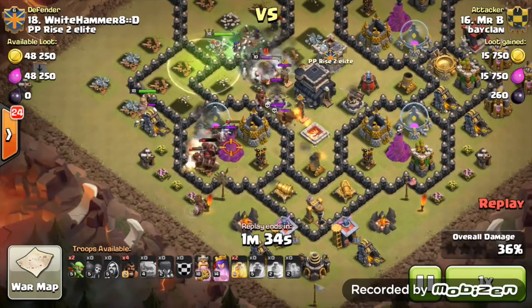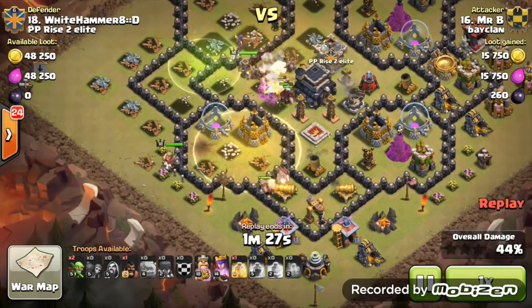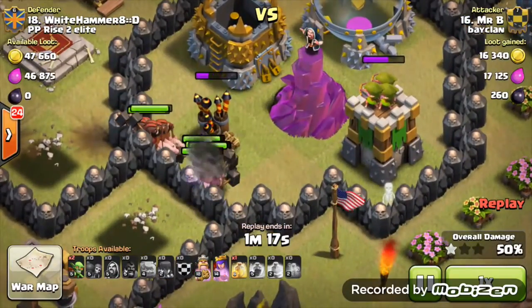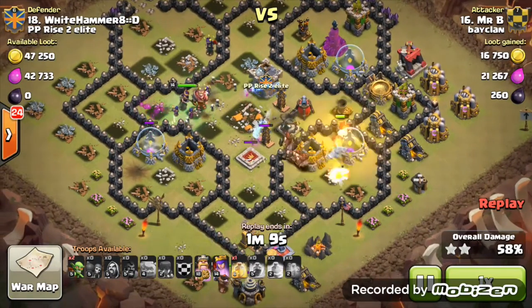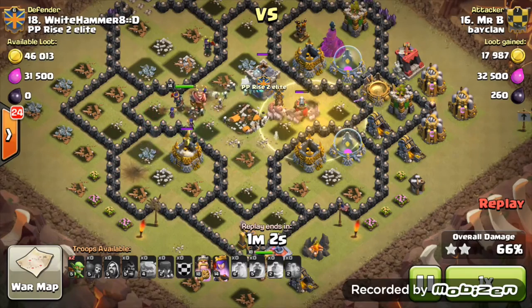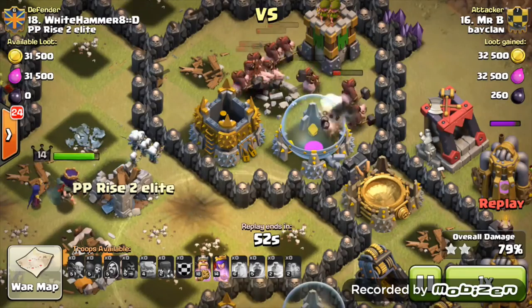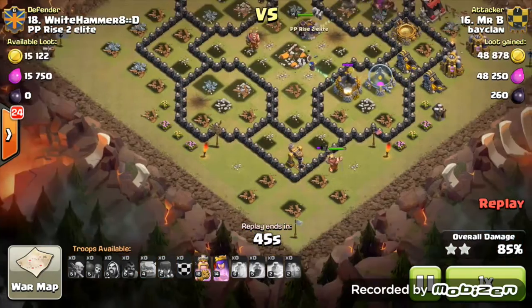He does a surgical hog placement on the defenses. The first giant bomb goes down and he needs to be quick on the heal spell — very lucky there. If there had been another wizard tower, those hogs would have been gone, so next time pay a bit more attention and have the heal spell ready. Still looking good — one more heal spell left. One more giant bomb goes down and it's a dangerous situation with the hogs almost dying, but very lucky — that could have been painful.